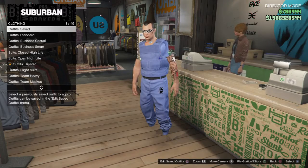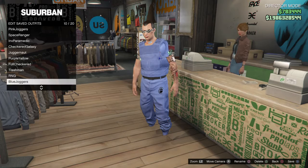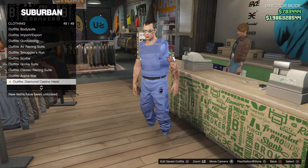To make the tron outfit, what you want to do is take this outfit, go to edit and save the actors. Go to blue joggers, or any outfit you want to get rid of or have empty. Name it 'blue merge' — there you go, blue merge ready.